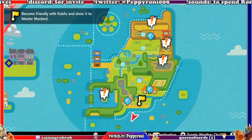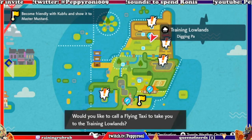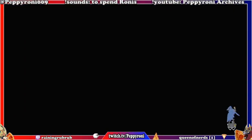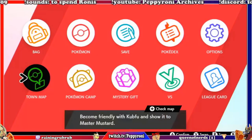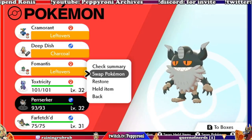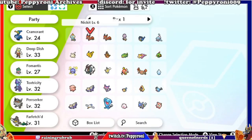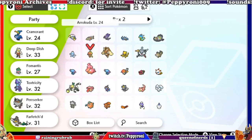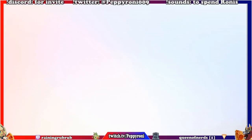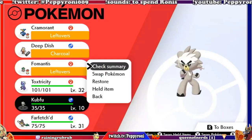Oh, can I just fly over here now? That's extremely useful. I figured out what all these exclamation points are and what I'm supposed to be doing — I had to do a little bit of research. You have to have Kubfu in your party and go to those locations; that's what the exclamation points are for. Move welcome for Perserker. Let's check the little guy out.